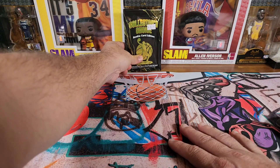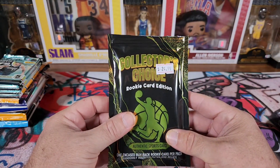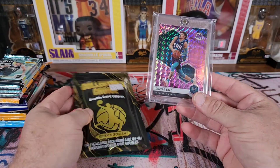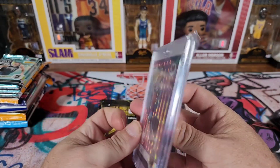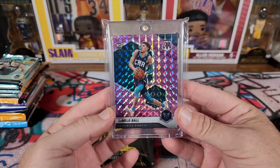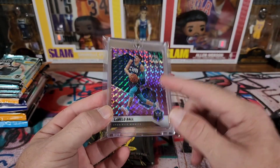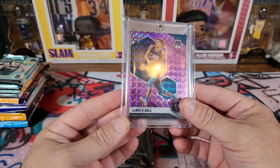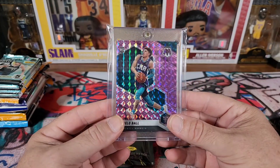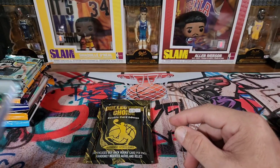First, I got two things to show you. We picked up one of these and I just couldn't handle it — one of those bad days and wanted to rip something. But I'll show you that right after this card. I picked up a PC card — the LaMello Purple, numbered to 49. Got this for what I feel is a pretty good deal. Prices are dropping; this card would have been a lot more a couple years ago. That's going into the PC for the Rainbow. I've got 18 of them right now and I think I still need like 16 more to complete the full rainbow — ridiculous.